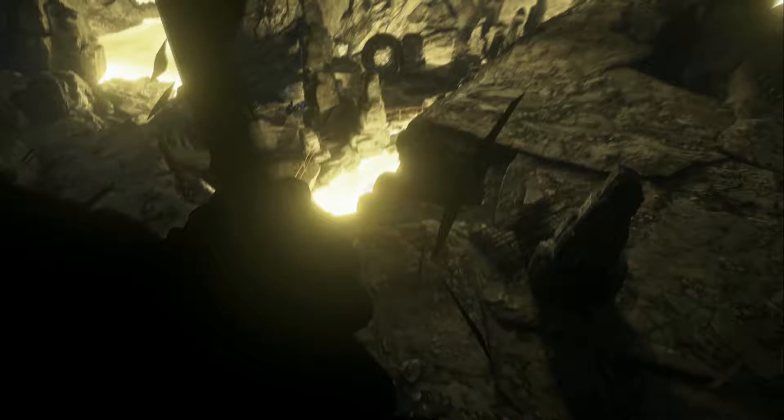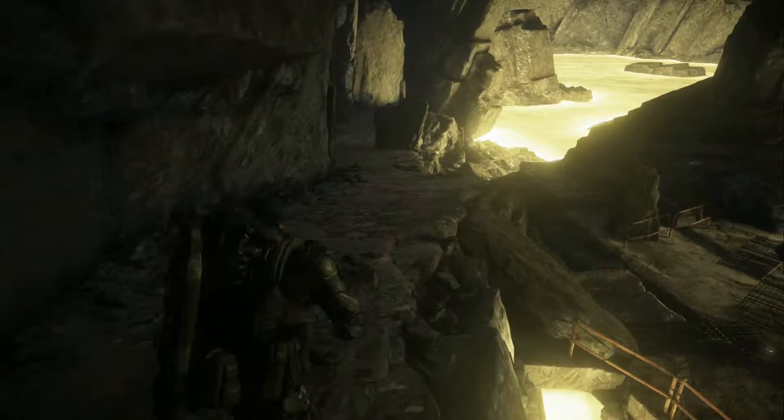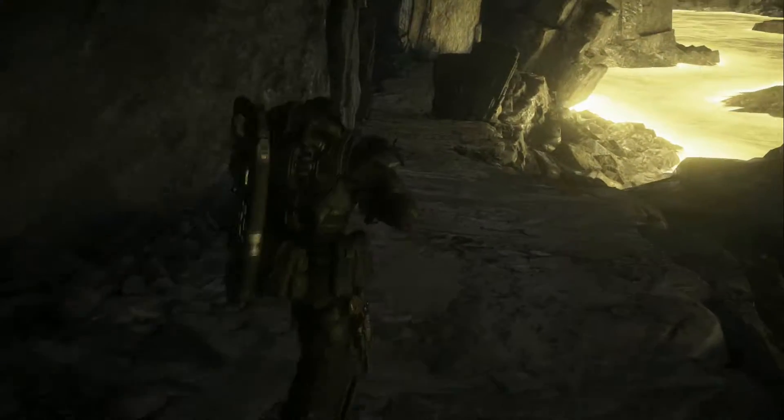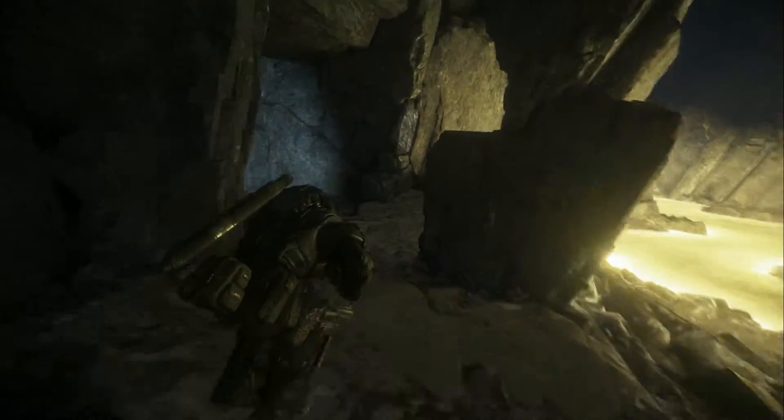Now go up here where I do — there is a rock with a vertical section. Get on the left-hand side of that and you can nudge off, drop for about a second, and then dodge roll back into the matter. You can get stuck in the rock kinda like how I did there, but 99.9% of the time you'll just be able to slide back in, no problem.